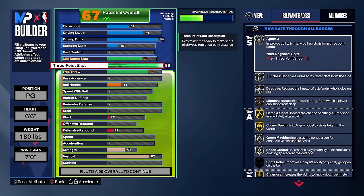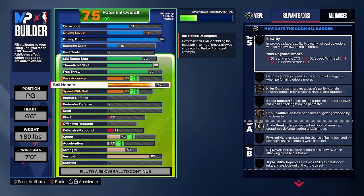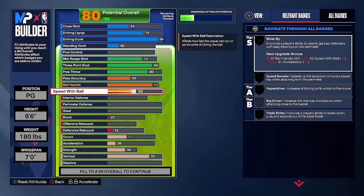Now moving down to our playmaking stats. The first stat we're going to edit is ball handle rating — go up to an 86. I found that 86 ball handling is perfect for all the good dribble moves in the game, which I'll show you later in the video. Make sure you put your ball handling to 86 so you get Silver Unpluckable and Gold Ankle Breaker — this build will be able to break ankles. Then come down to speed with ball and put that to an 80.